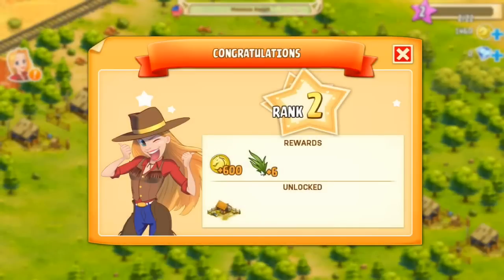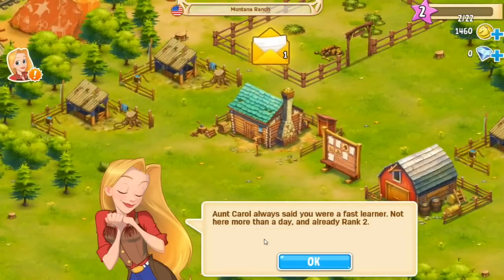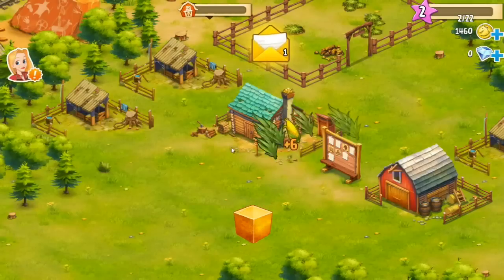There's some food and we got some coins. I wonder what that is — we unlocked something. We're at level two! 'Aunt Carol said you were a fast learner — not here more than today and already rank two. I see you got the old storage restored cuz, let me send you some feed to put inside.'